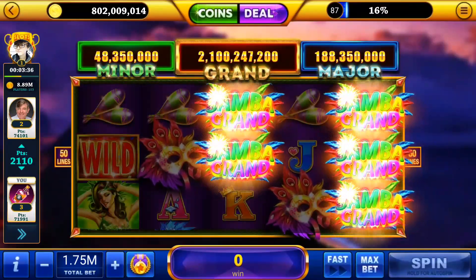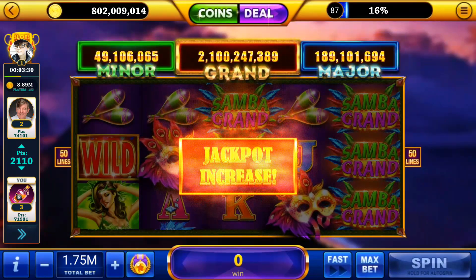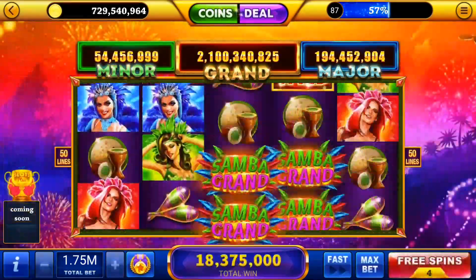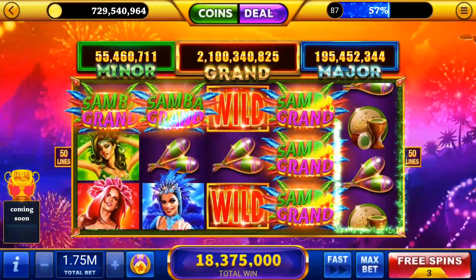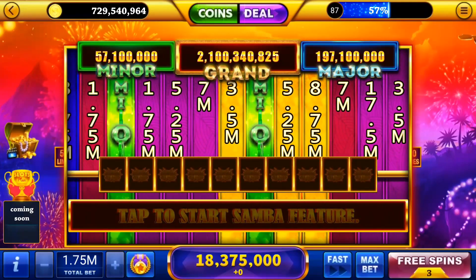We just unlocked five Samba symbols, so that increases the amount of the jackpots up above. We're going to keep spinning looking for six Samba symbols to start that bonus mode. We were lucky enough to get six Samba symbols during our free spins — it's kind of a double bonus there. Let's go ahead and tap to start the Samba feature.